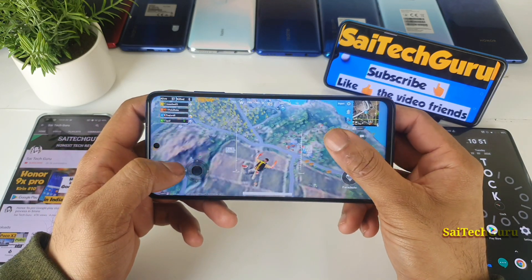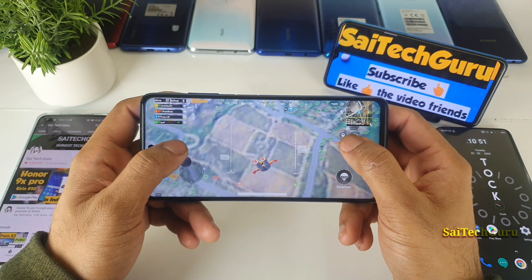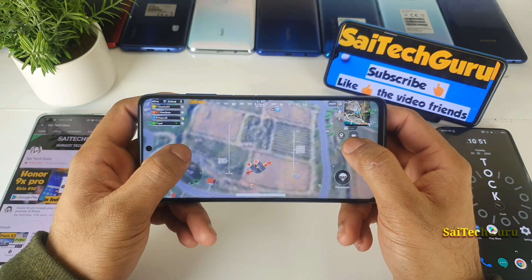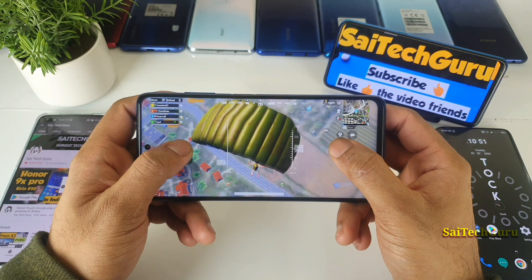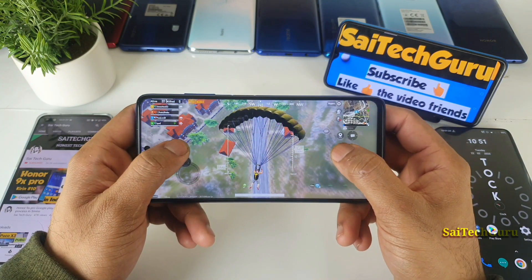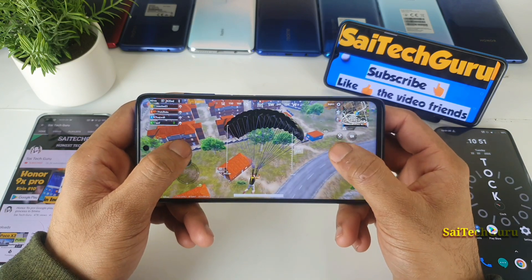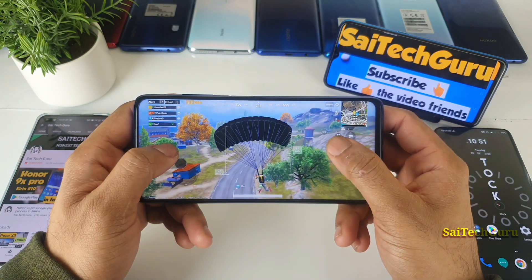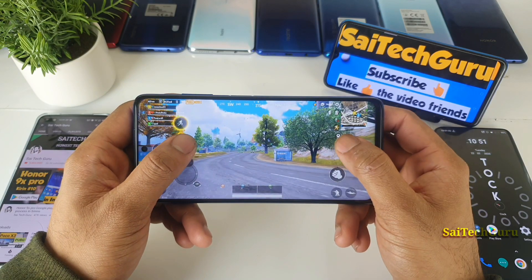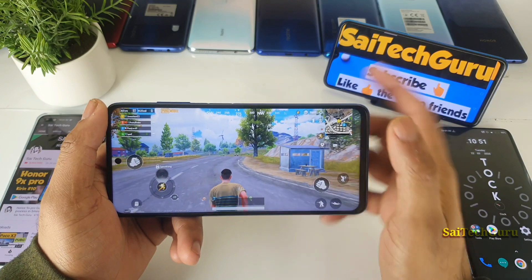In case you have a Redmi or Poco phone, try to check the security app, go to Game Turbo, then go to additional settings, and check individual game settings to see whether you have this feature or not. If you do, try to enable it, friends — it will be very good for you.